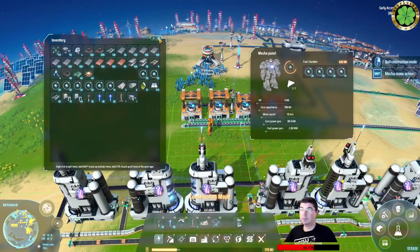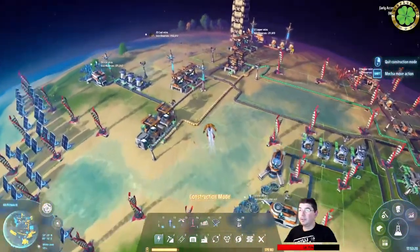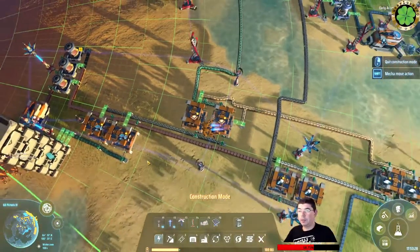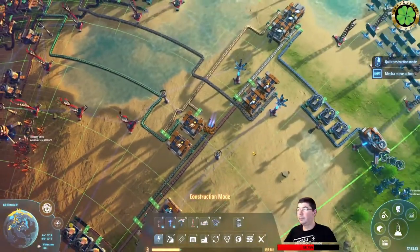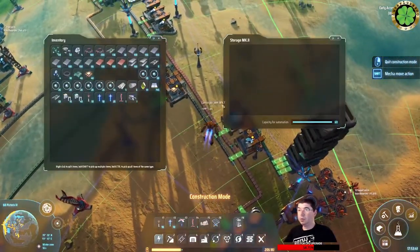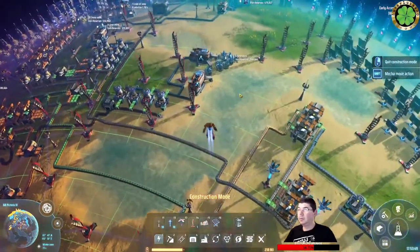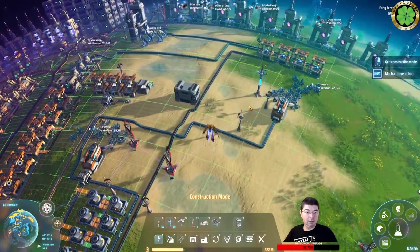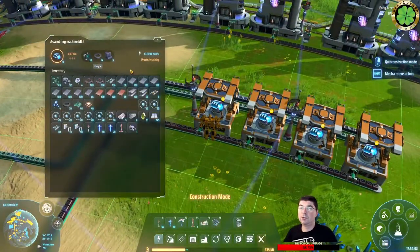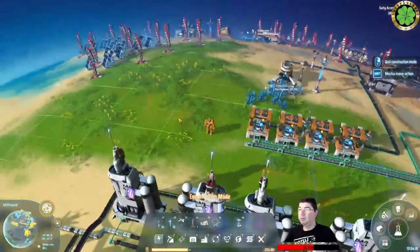CPUs are on the other side - actually right there. Do we have anything else to burn? Plop this in. This is where we are producing CPUs. The production is scalable - all the production actually, I built it in a way so it's scalable. The whole production chain. By the way, we have to start importing silicon - you have to bring it from the other planet.